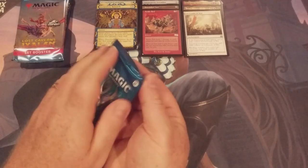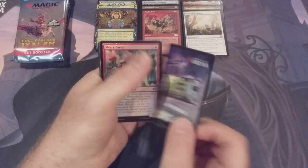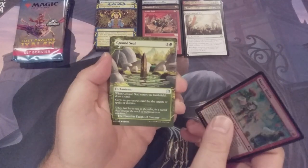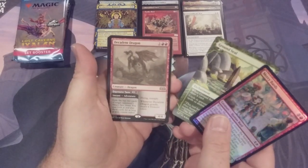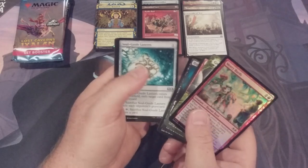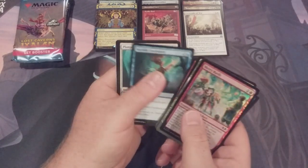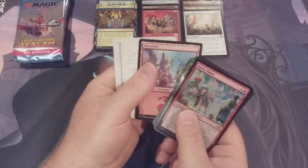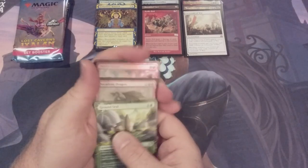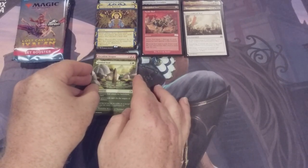Next pack: Wilds of Eldraine. Looking for a Doubling Season — boy, would that be a nice pull. We kick things off with a garbage card, a Foil Common of Merry Bards follows, then Ground Seal as our Enchanting Tale. Our rare is Decadent Dragon. Then Tenacious Tome Seeker, High Fae Negotiator, Soul Guide Lantern, Charmed Clothier, Protective Parent, Witches' Mark, Merfolk Coralsmith, Plunge into War, a Basic Mountain, and our art card. A rather muted, tame pack — one not-so-great Enchanting Tale and our rare.